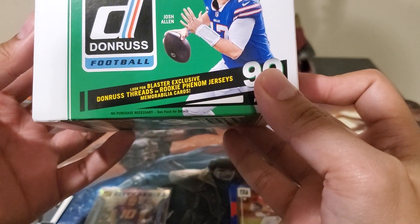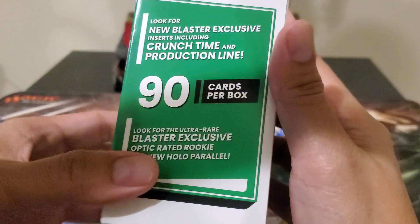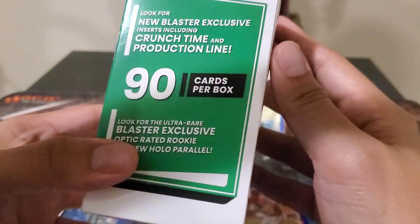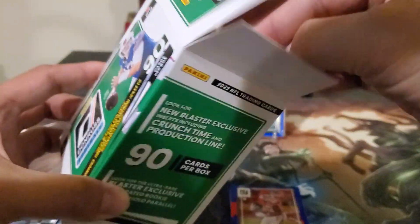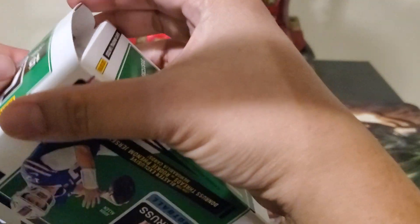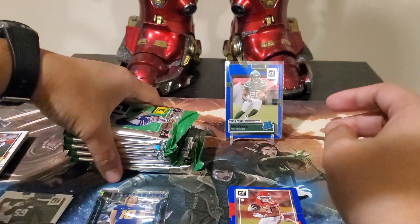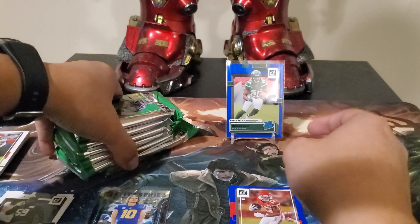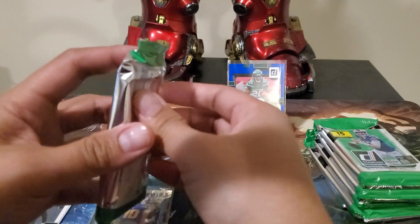90 cards — that's a lot in the blaster box. Look for exclusives: Threads Rookie Phenom jerseys, memorabilia cards, Crunch Time, and Production Line — that's new to the blaster. Crunch Time is a design in basketball but it's in hobby, so they incorporated it in football. Retail football has more case hits than the basketball ones.